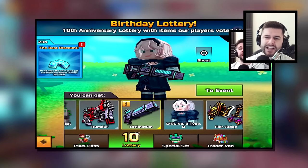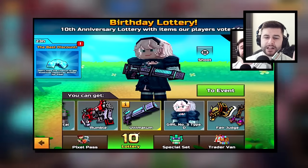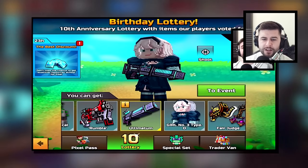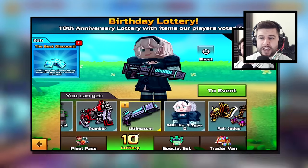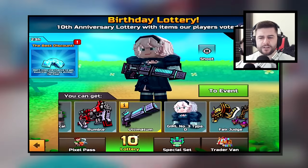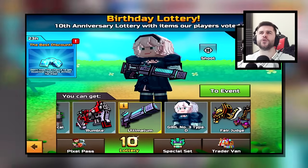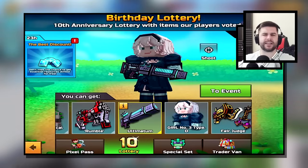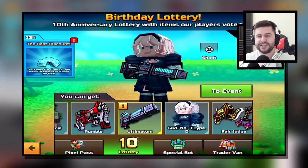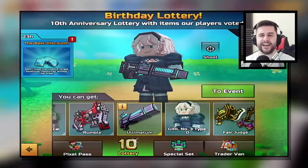In May 2023, which was the 10th anniversary of Pixel Gun 3D, they brought back the Ultimatum. It was available inside of a limited time event, and inside you could get things like the Rumble, the Fair Judge, Vertical Grip Device, and I think there were other ones available as well. Did you manage to get the Ultimatum in May of this year?